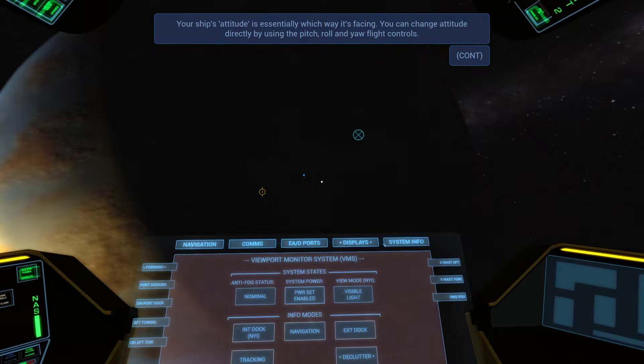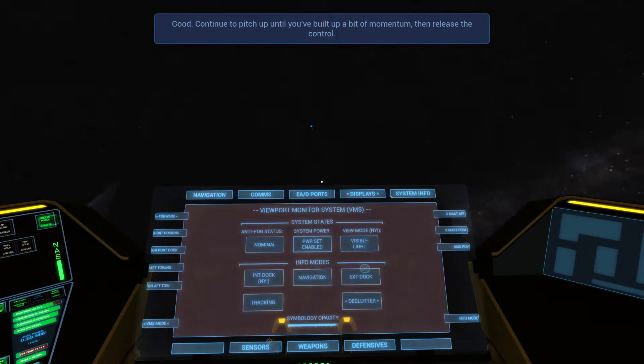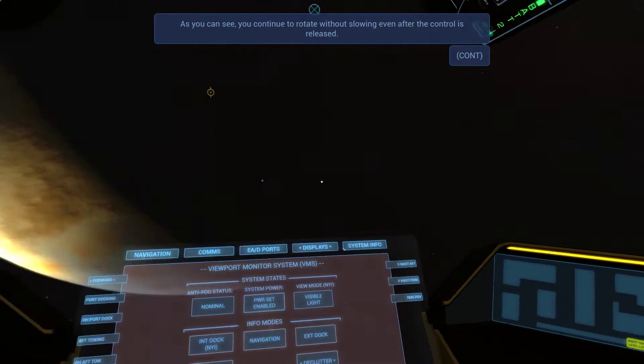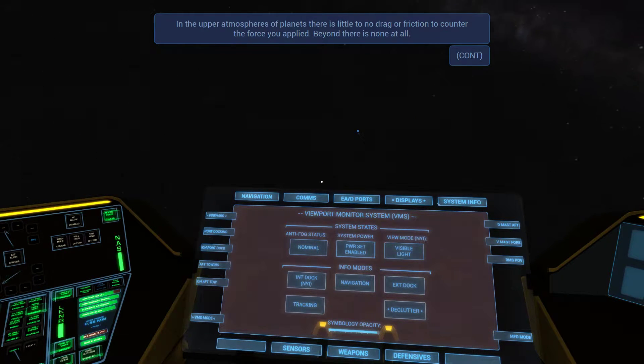Your ship's attitude is essentially which way it's facing. You can change attitude directly by using the pitch, roll, and yaw flight controls. Try pitching up now — and I set these to Kerbal Space Program style commands. We continue to rotate forever — beautiful. I will continue to remain spiraling.